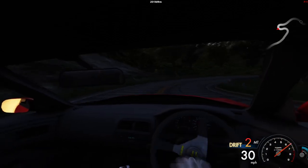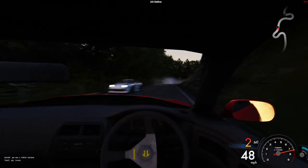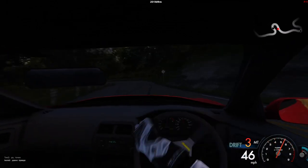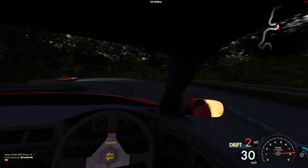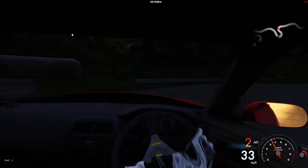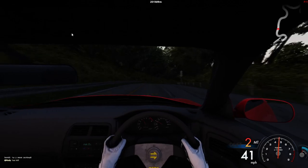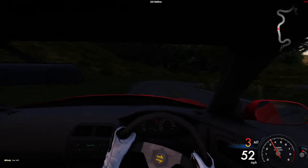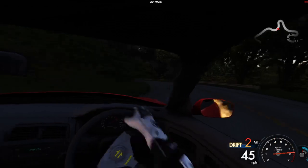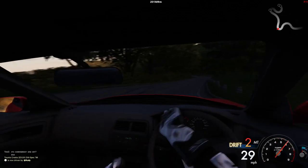The Moza R5 is going to be our first upgrade — it's gear driven. There are three different types: gear driven, belt driven, and direct drive. Currently I'm on a gear driven wheel; it's loud and clunky and not the most realistic with force feedback. Belt driven is a little quieter but can get squeaky. Direct drive is just the best out of all of them, and on most direct drive wheels you can also raise your max steer to around 1080 degrees.